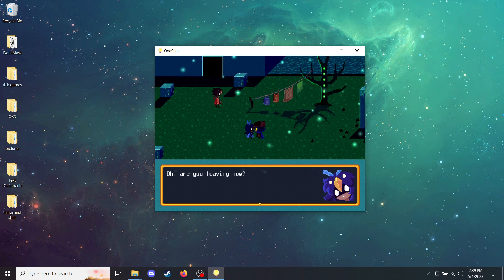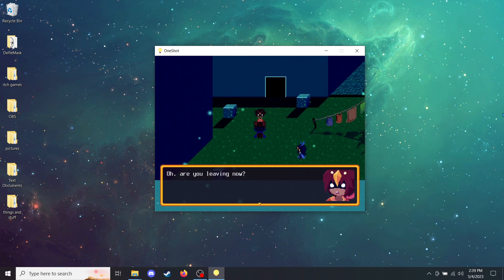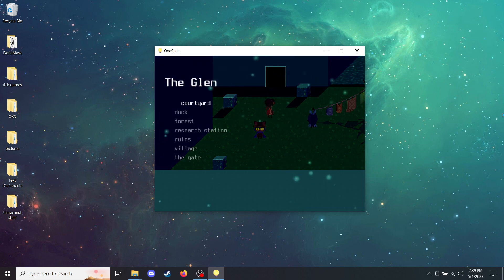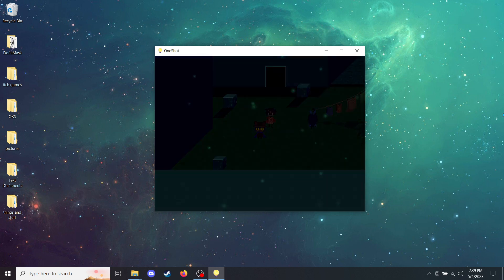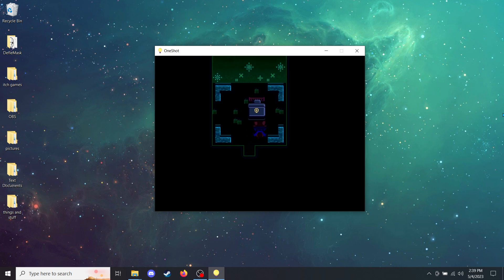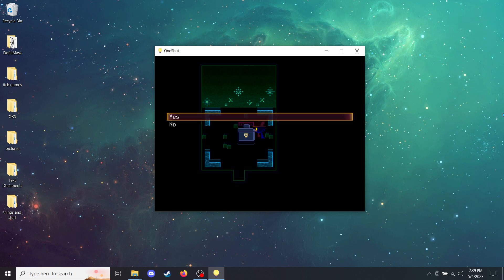Oh, are you leaving now? Good luck Nico, we believe in you. Oh, are you leaving now? It was nice to meet you. Really, thanks for everything. Hey, no problem bud. Now we're going to nap. I'm a little tired from walking. Is that right if I take a nap? You go right ahead, Nico. I'll see y'all next time.